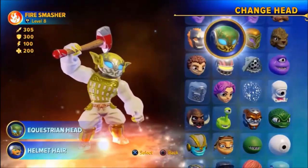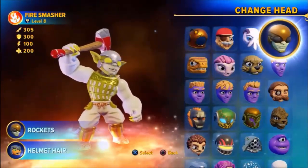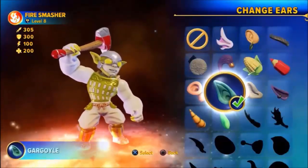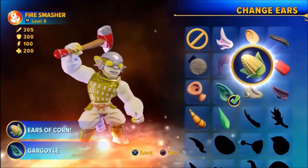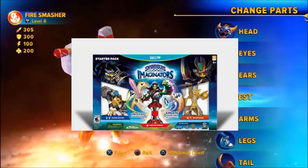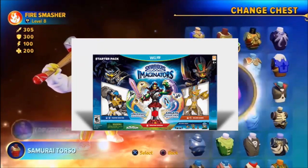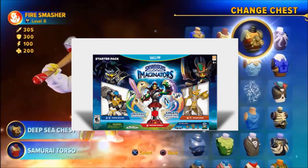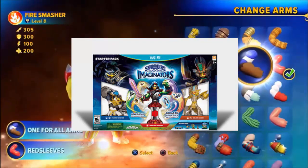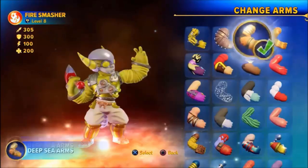The next topic is the starter packs — what can you get in these starter packs and for how much? There are going to be three types of starter packs for various consoles. Available on all consoles will be the basic starter pack, which will come with Kingpin, Golden Queen, and a Fire Creation Crystal — so two Senseis and one Creation Crystal. You're basically getting $40 worth of figures plus the game, and that will retail at $75.